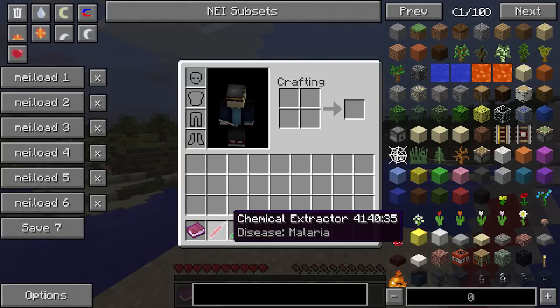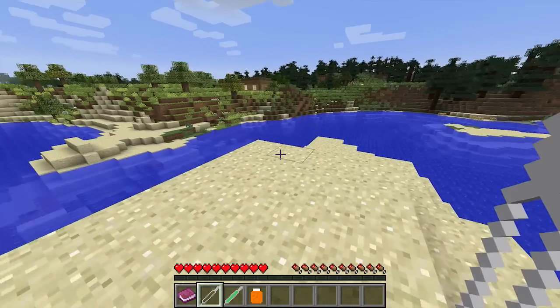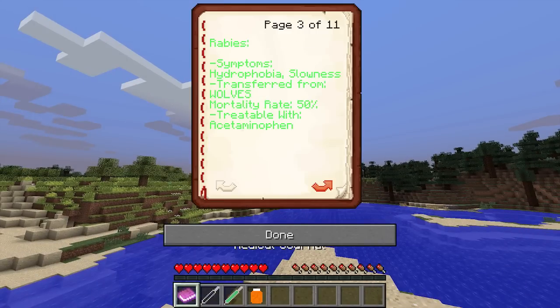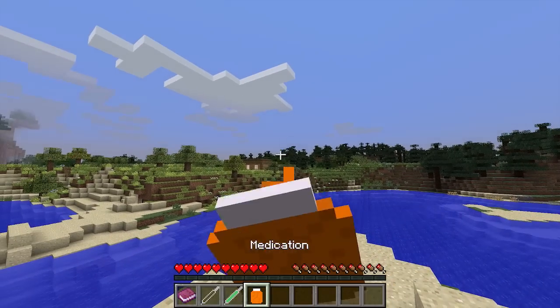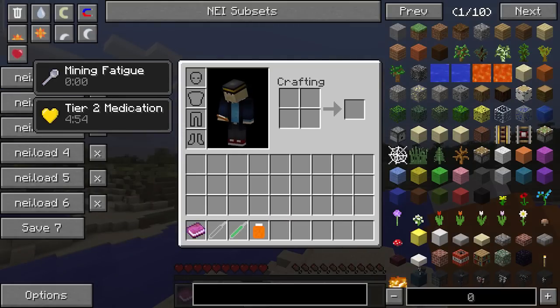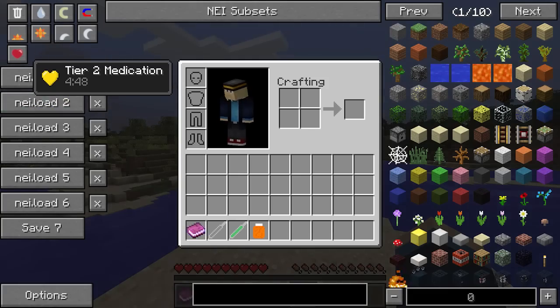Next up I'm going to give myself malaria. You get this one by being in hot climates like deserts and mesa biomes, so I can't really show that naturally. We've got weakness and mining fatigue. Malaria gives weakness and fatigue, mortality rate 50%, and treated with the same thing as pneumonic plague — chloroquine. Let's try some of this. It is clearing up — look at that, the effects are disappearing! And boom, we're back to being normal again — I'm not going to die. Brilliant news!